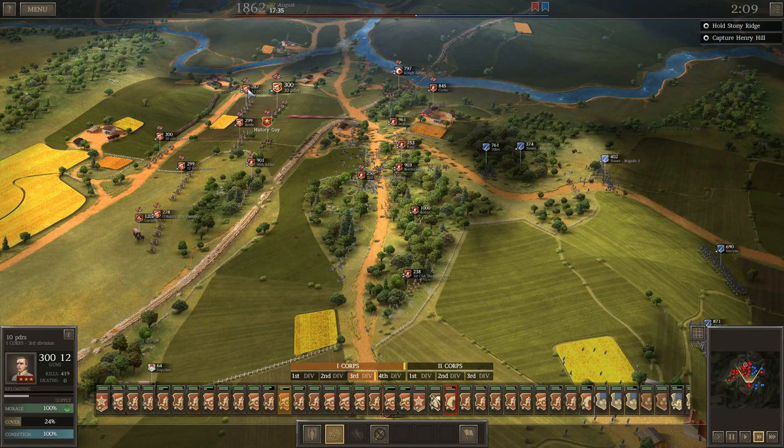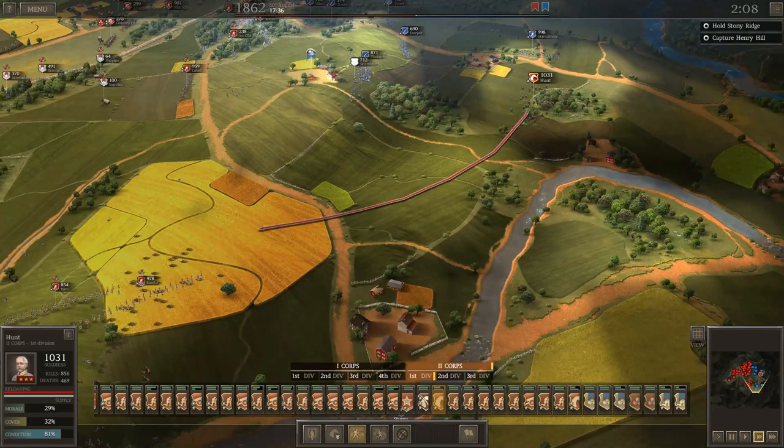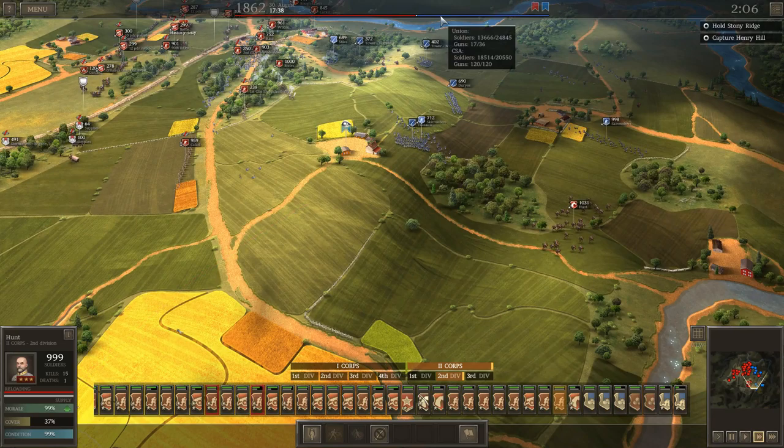I've still lost just 2,000 men, and probably half of those have been melee cav just from my recklessness with charging them into large numbers of men trying to disrupt his pockets of resistance. Looks like he's pretty well abandoned his attack. He's still got close to 14,000 men, most of whom I don't see.